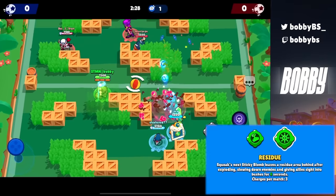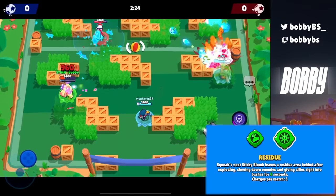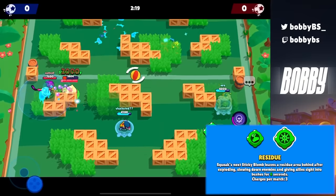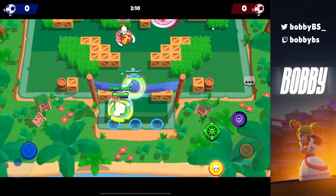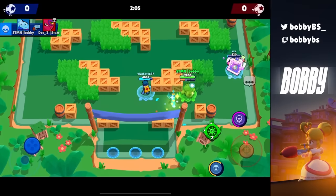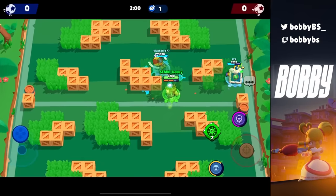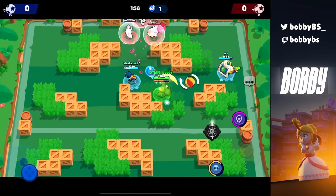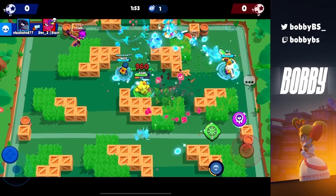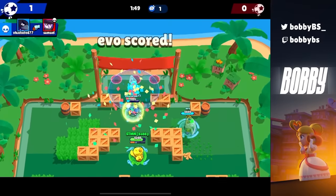Coming in at number 12 we have Squeak's slow gadget, which is so important to Squeak's kit — it's what makes him good. What's insane is this is the number 12 gadget on my list and it only lasts 5 seconds now. When it first came out the slow lasted 20 whole seconds, which was probably the longest lasting gadget or ability ever in the game, and it was easily the best gadget of all time at that duration. Now at 5 seconds it's obviously not as good but still very important when playing Squeak.